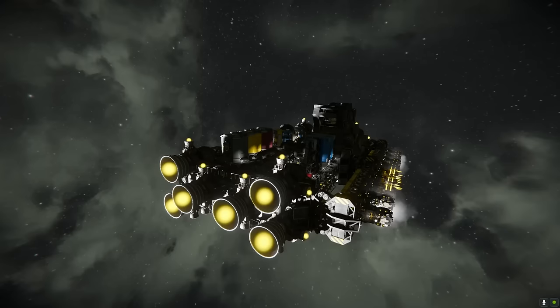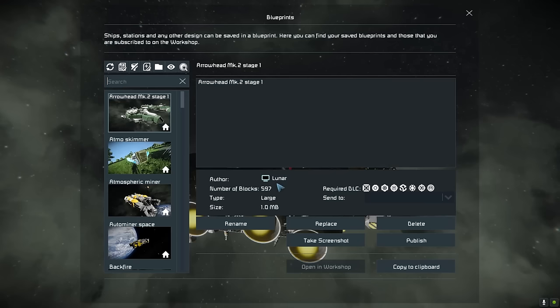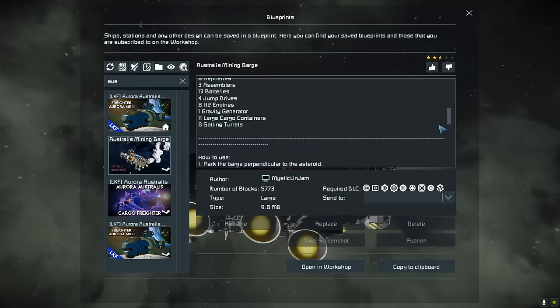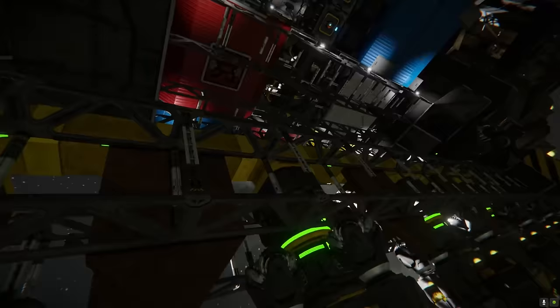Next up we have the 'How much do you hate your computer' — also known as the Australis mining barge, by Mystic Linjam, also known as just Mystic. A modular cargo system with four modules to choose from — cargo module adds eight large cargo containers. So you've got various modules to adapt and upgrade the ship. There's a little tutorial on how to use and some credits for scripts. A lot of different moving parts going on here. So this is a mining barge which uses drones — exactly like the example I gave of a drone miner. We've got an array of bore mining drones, hydrogen powered, clamped along the side. This is very much: fly up to an asteroid, deploy the drones, and harvest it style — which I really like.